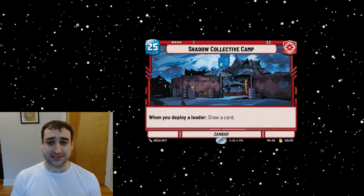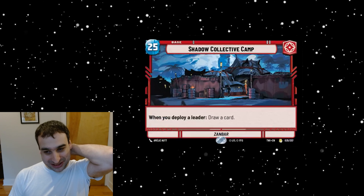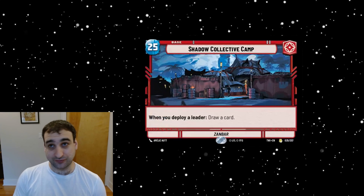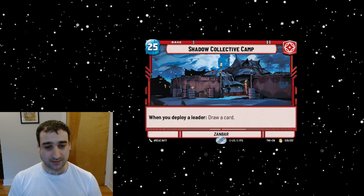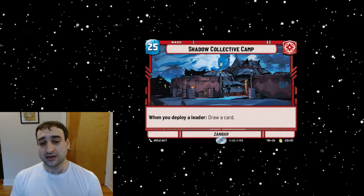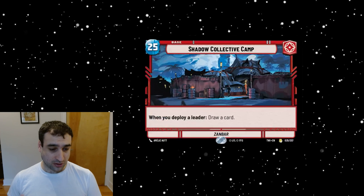We've got the last rare base — Shadow Collective Camp, the red one, with 25 health. When you deploy a leader, draw a card. I like drawing cards for free, but that's a steep cost — five health to draw a card. I rate rare bases pretty highly and look for any excuse to play a rare base over the 30-health base. Most can give you a card's worth of value, and this actually does — but you pay five health for it. A lot of these bases may also be better in Twin Suns when you have two leaders.